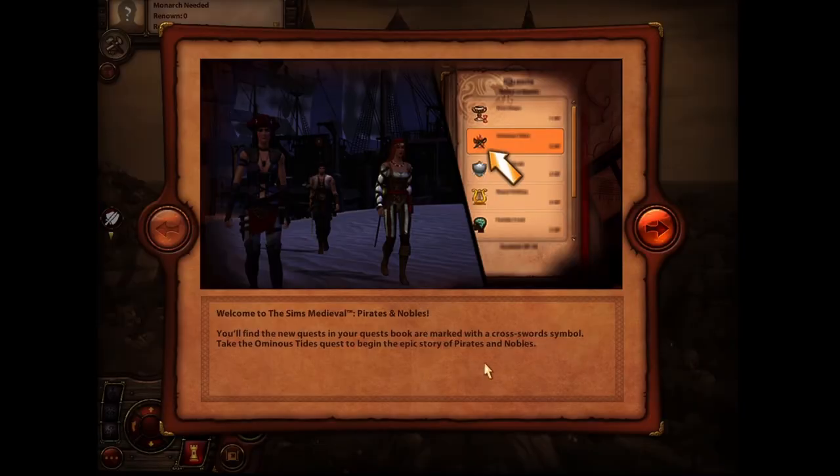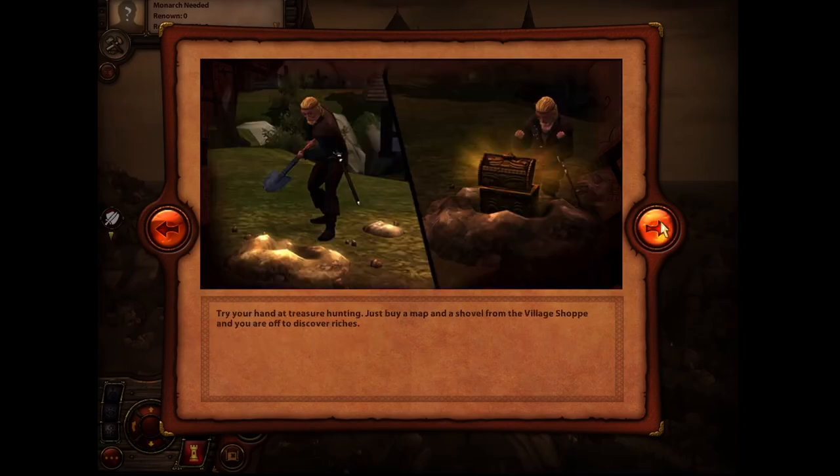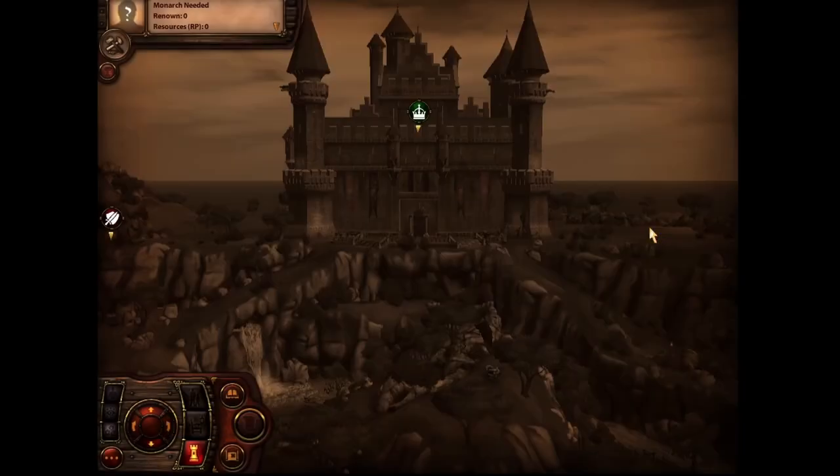Welcome to Sims Medieval: Pirates and Nobles! I also haven't played with the Pirates and Nobles DLC so that's going to be completely new for me. There are new quests marked with the cross symbol, the 'Ominous Tides' quest, new pirate and noble decor, new clothes, new items marked with a special icon, treasure hunting, new achievements, a new ambition and new unlocks.